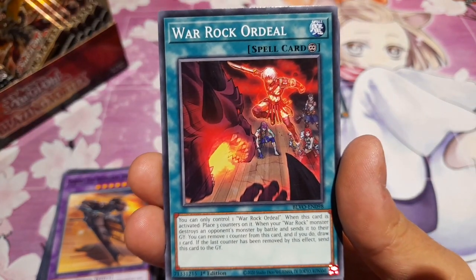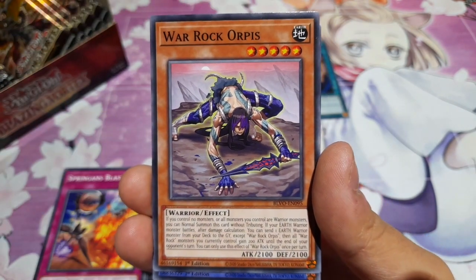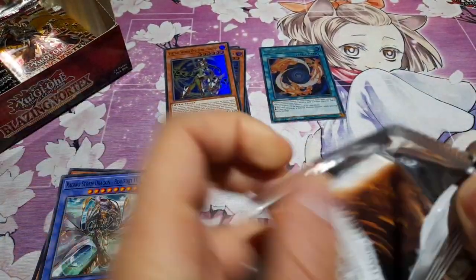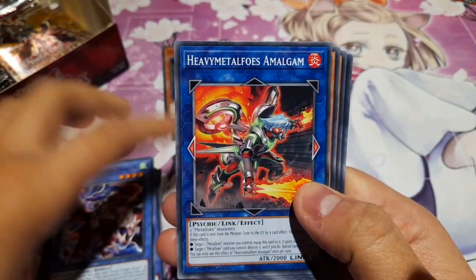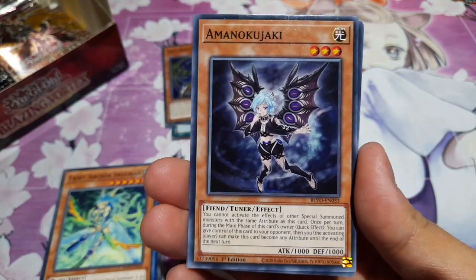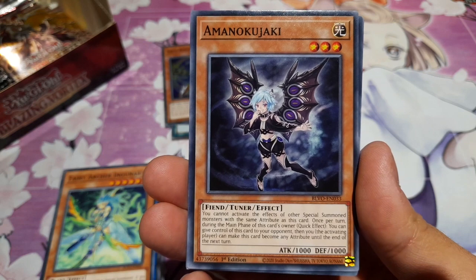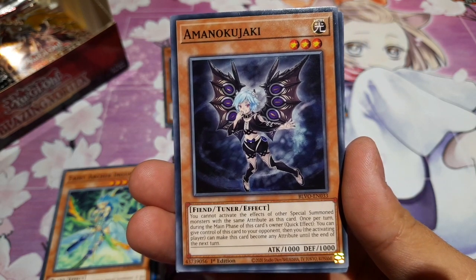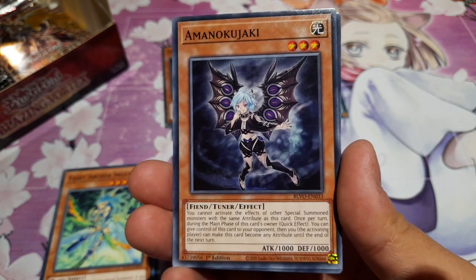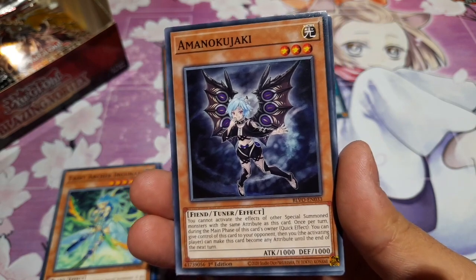We have War Rock Ordeal — again supporting that War Rock playstyle. Springens Blast. War Rock Orpis in their funky position — hope you're happy there. And we have Raging Storm Dragon Bofa again. We have Amono Kujaki — the Fiend Tuna. You cannot activate the effects of other special summon monsters with the same attribute as this card. Once per turn during the main phase, as a quick effect, you can give control of this card to the opponent, and then you the activating player can make this card become any attribute. I can see where that could be helpful, it just seems a bit slow.